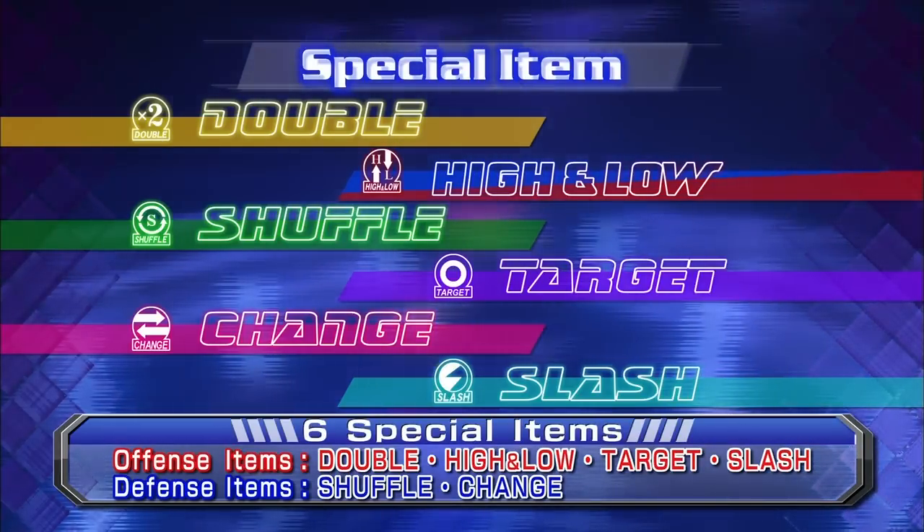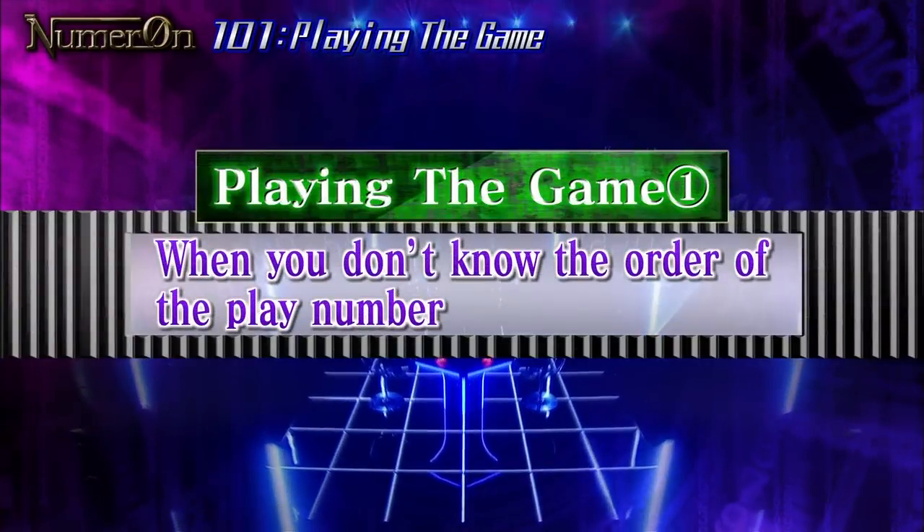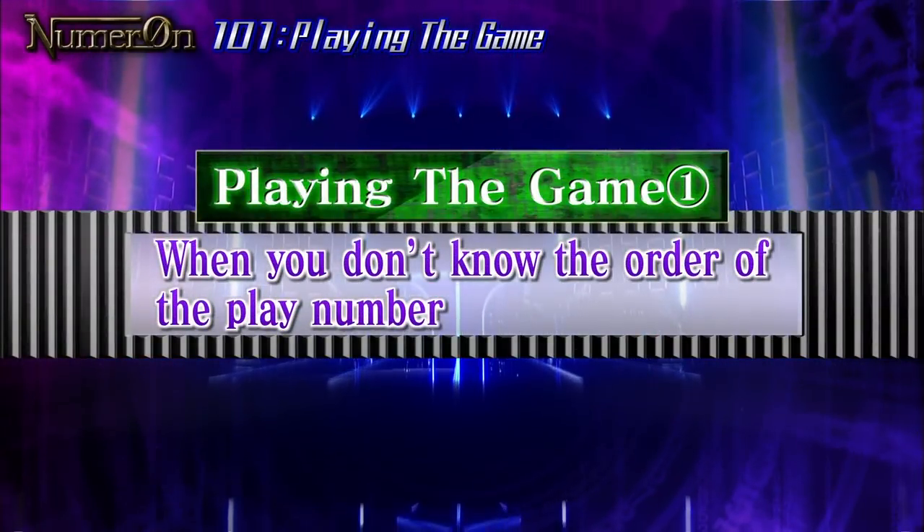In addition, there are six offensive and defensive items players can use to play a more tactical game. This time we will be introducing different ways to use these special items to help you win. First, let's look at a situation where you know your opponent's three numbers but don't know the positions.